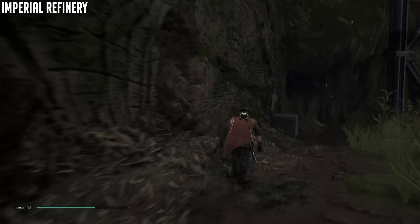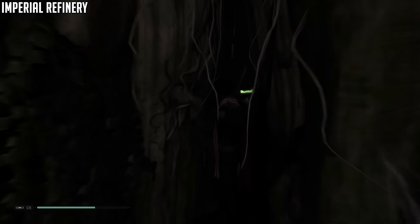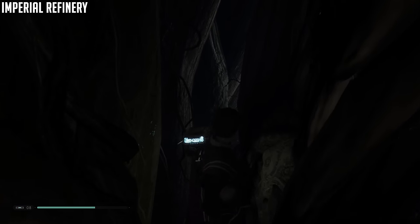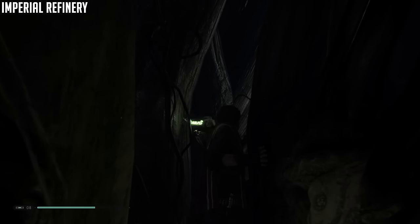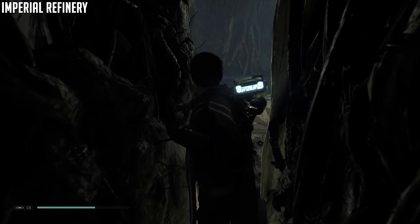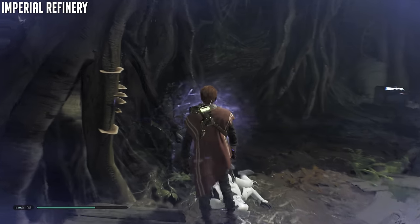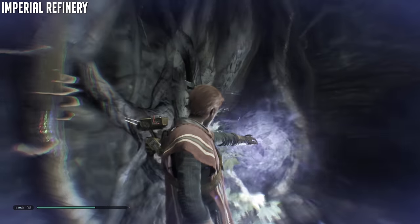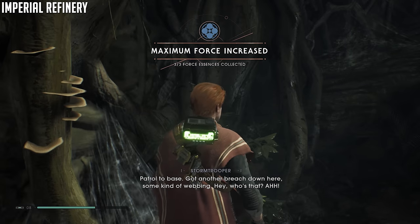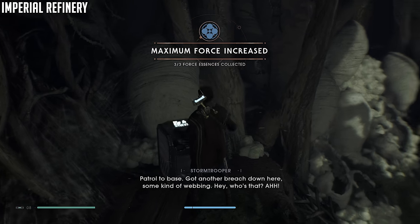Now we're going into a dark cave — kind of a secret area. I believe this is the location where you find the albino spider. I'm well aware I'm not calling it by its proper name, but it's an albino spider. You can see there's also a secret — again a force or a health upgrade — and then there's a box right past there. Make sure you get both of those, and make sure you defeat and scan the albino spider, which will not be making an appearance in this video.